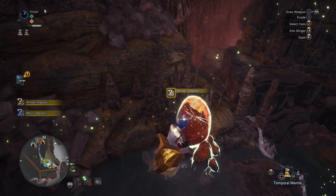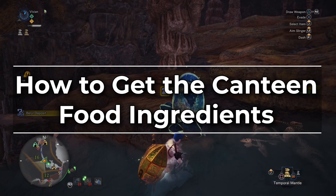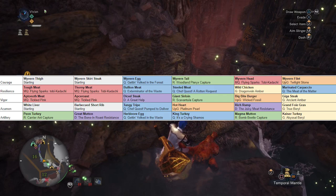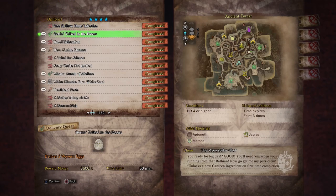Alright, let's start covering how to get each of the canteen ingredients for both the meats and the veggies. We're going to skip all of the ones that are either starting ingredients or main quest line ingredients because you'll just get those by going through the story. Let's start with Courage meats. The first food not from those categories is the Wyvern Egg. You get this from the level 4 optional quest 'Getting Yolked in the Forest' from the Meowscular Chef — just grab two Wyvern Eggs and deliver them to the box. Run a Ghillie Mantle so the Rathalos doesn't murder you as you're carrying it over, and if you want to power game it, run the Pro Transporter skill as well.